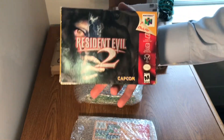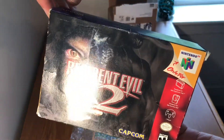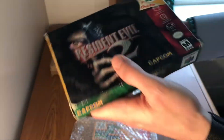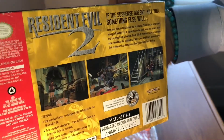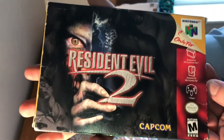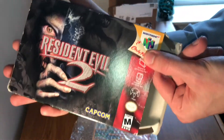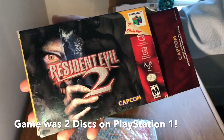The first game is classic Resident Evil 2. The box condition is a little rough with some creasing on the front and along the side. This game is really difficult to find for a good price complete in box. This was actually the largest Nintendo 64 game cartridge ever made — it could hold the most data. No one thought Resident Evil 2 could be ported to N64 because it had full motion video on PlayStation and a huge file size.